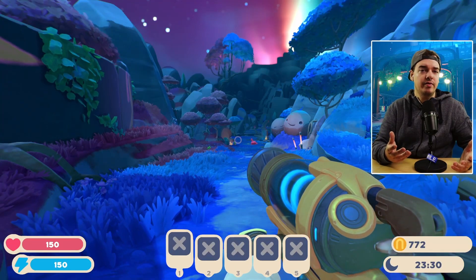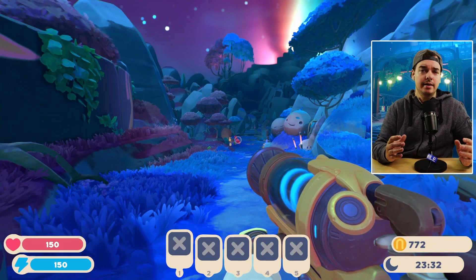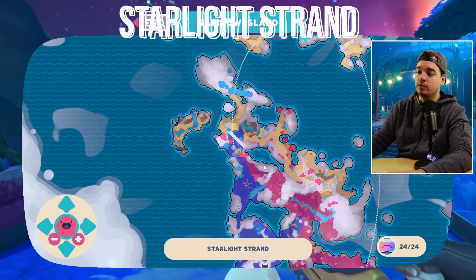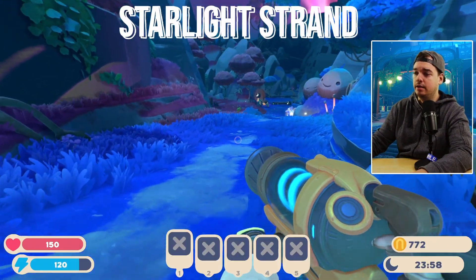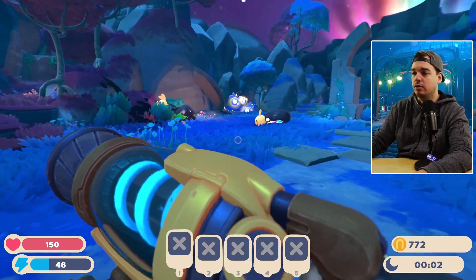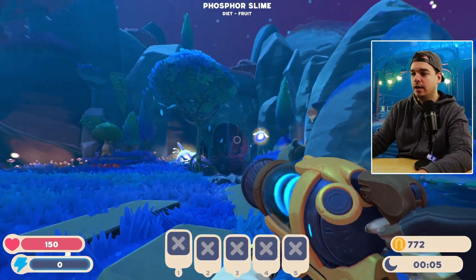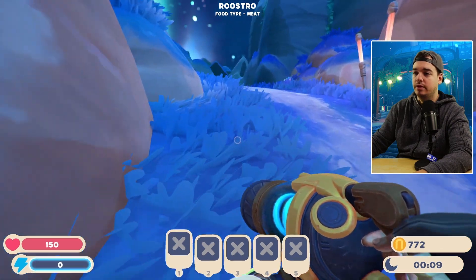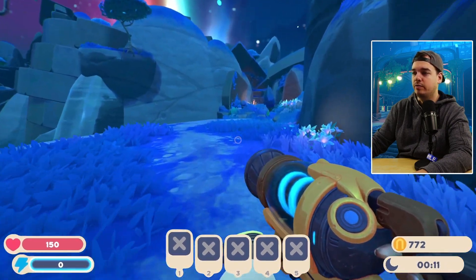Hey, welcome back. In this video I want to show you where you can find honey slimes really easily. There are two main spots that I really like to visit, so let me just show you. I'm going to start right next to the teleporter and follow the road. If you have the tunnel already unlocked, you can follow this river and take the tunnel — that's a lot shorter — but I'll show this route so everyone can follow.